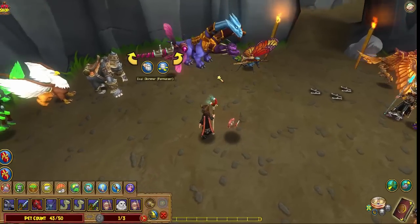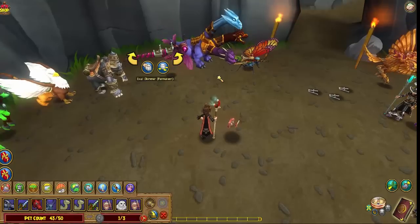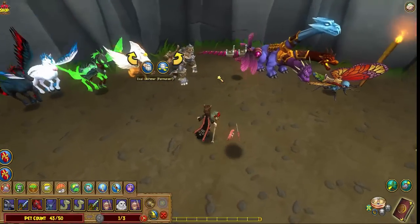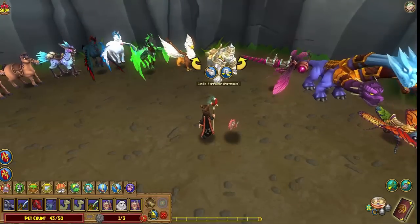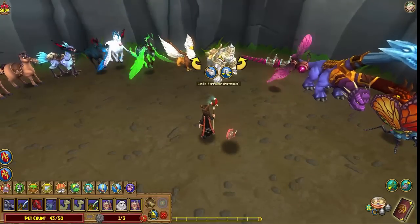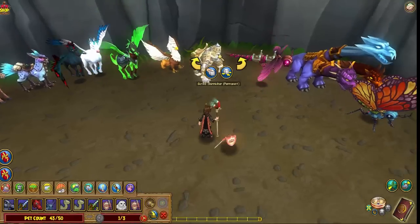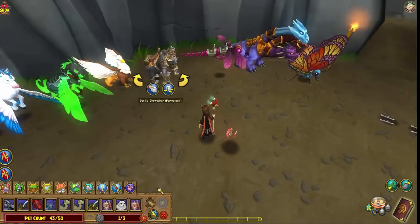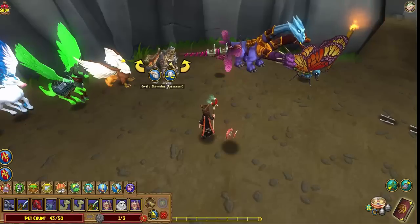This is our Dual Skimmer — there are two of them, both the exact same two-person mount but just a slightly different color. They're also in the crown shop. This is our ticket tournament Gorilla mount — there's also a Unicorn you can buy for tickets. A lot of people get them now. They used to be a lot rarer when tournaments were only for crowns, but now that they're for tickets, a lot more people have these mounts.